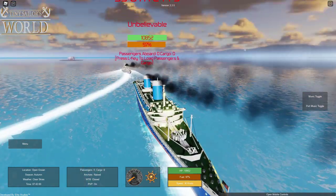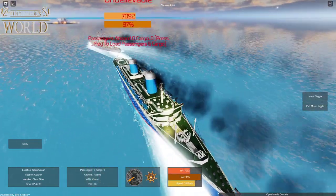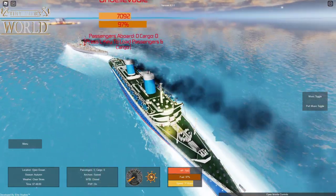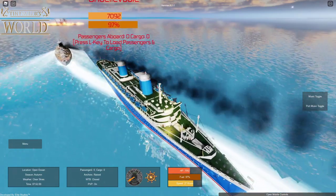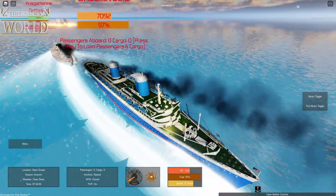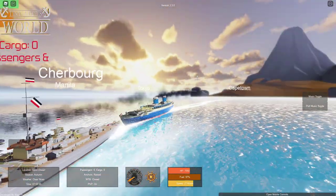I can see your guns are moving — that's fine, don't worry. I've activated my pumps and my watertight doors are closed. I am slowing down though. What's your speed? 25 knots — I'm going 27! I'm going to sink you with my stern.